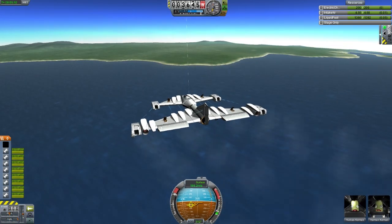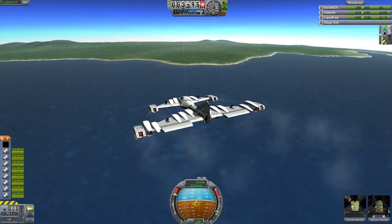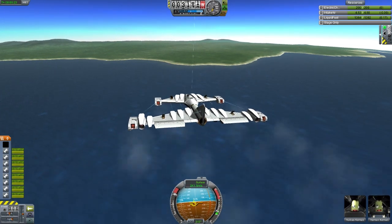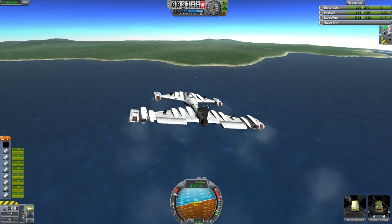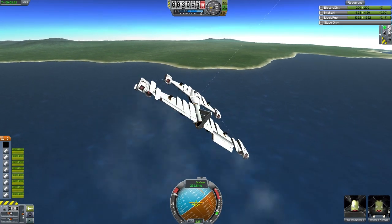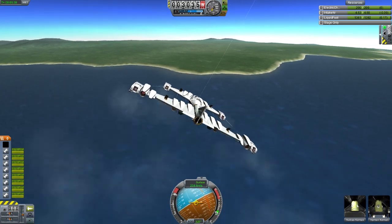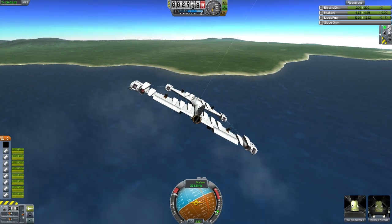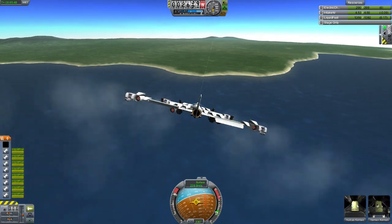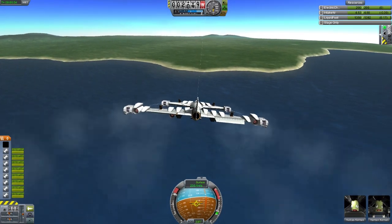Coming back in for the landing — I did turn back on the afterburners just to get a little more speed. It's a pretty smooth flying plane, great for longer flights. At about 10,000 meters above sea level is its optimal flying range, between 8,000 and 10,000 meters. The cool thing is this thing literally lasts forever on fuel.